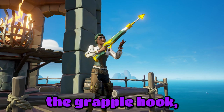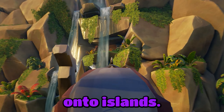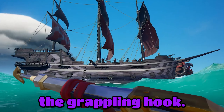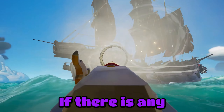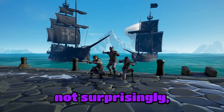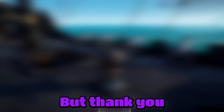Then the grapple hook — it pulls loot and you can pull yourself onto islands and boats. They did mention something about a rework on the grappling hook; I'll put that down in the description if there is any significant change. And obviously the new cosmetics — not surprisingly, they're black-themed to fit within the new season.